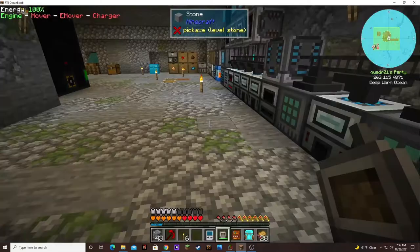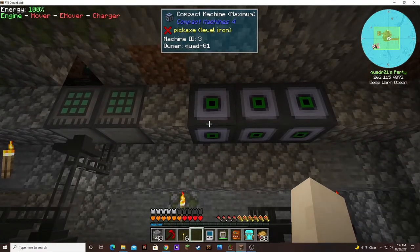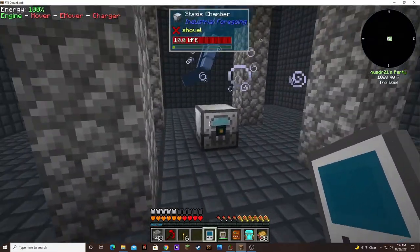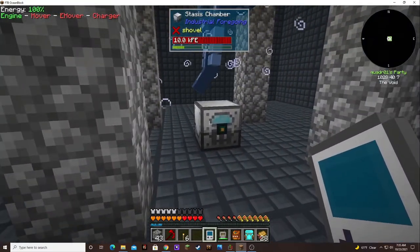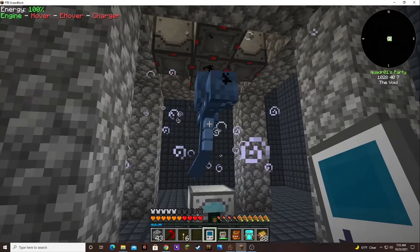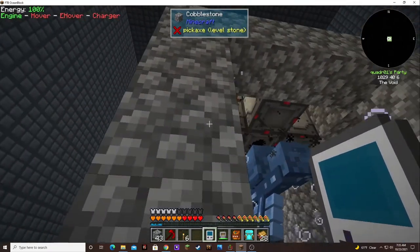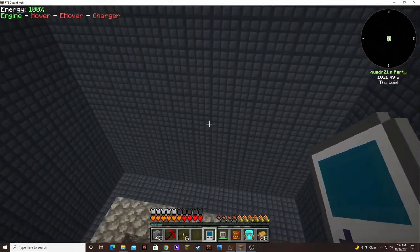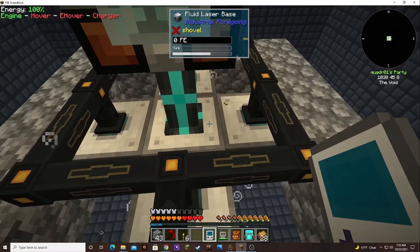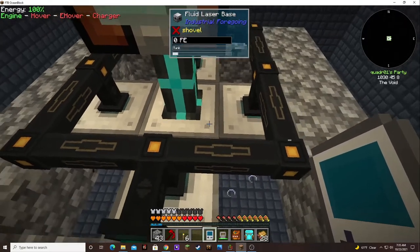I had to watch a video on how to do this because I've never done this before. I watched System Collapse's video and it's set up pretty much identical to his — a stasis chamber on the bottom to hold the Wither Boss in stasis so he doesn't damage anything. And then the fluid laser base with a purple lens in it to drill down into him.